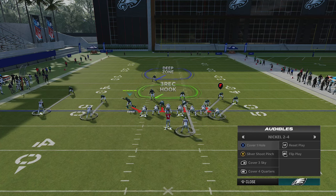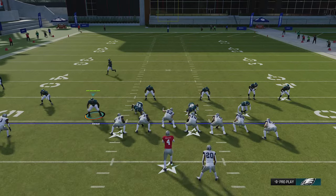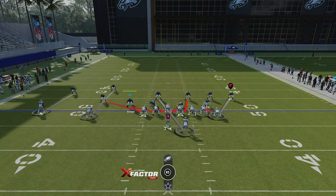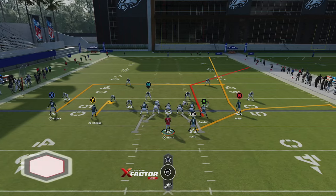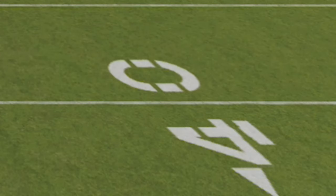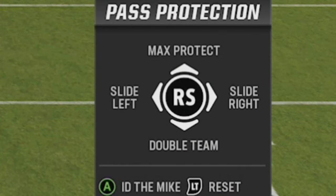Cover zero should be obvious because safeties will be lined up trying not to give up inside or outside leverage, and there's really no safeties in the middle of the field. Next, I'll go over protection calls, because the second most important thing is making sure your quarterback has enough time to get a pass away. To bring up protection options, hit LB or L1, whether you're on Xbox or PlayStation, and you'll get options like max protect, double team, slide left, slide right, and ID the mic.